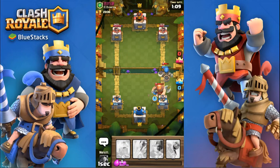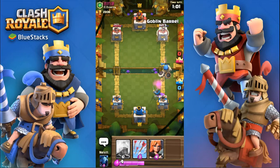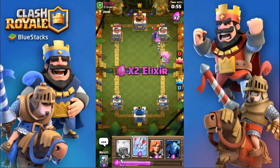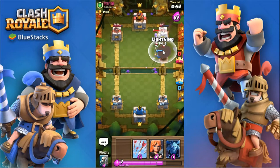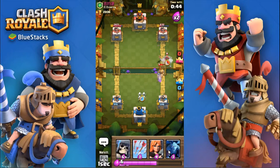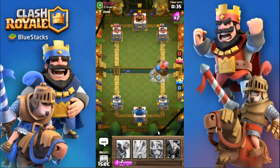Knight too, because the giant skeleton does quite a bit of damage for its health — it's kind of unexpected. The giant skeleton will not get to the tower though. I'm gonna wait to see if there's anything else I can lightning. Perfect — a prince in there, so that's a really good value lightning spell. I'll do a valkyrie to clean up the rest, and because I have a valkyrie I can do a skeleton army.